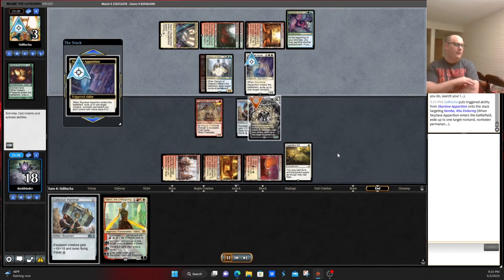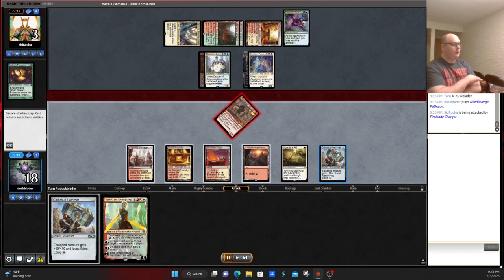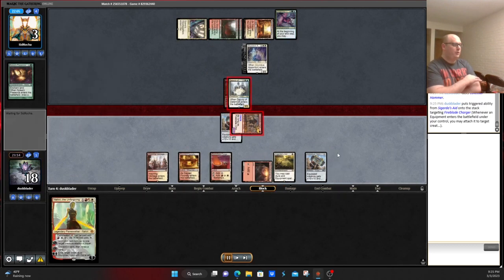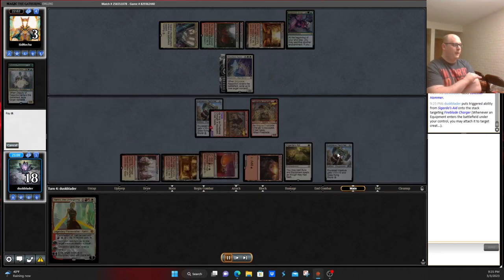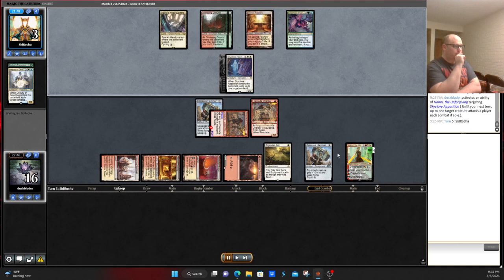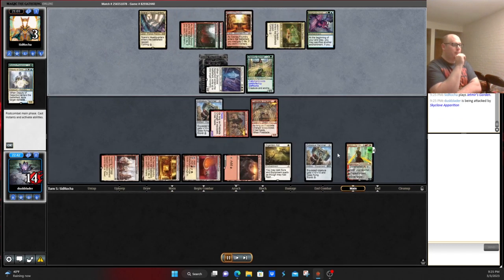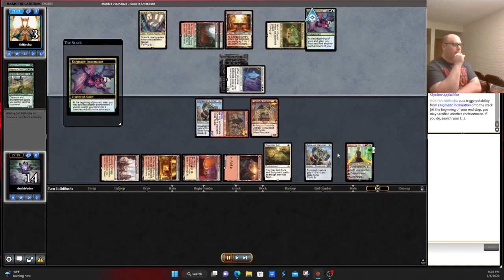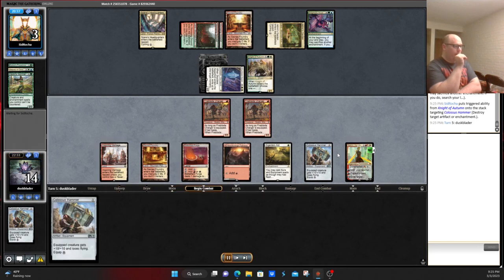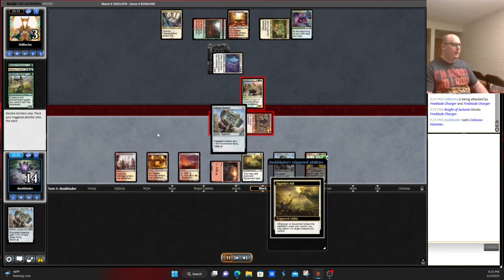Presumably go get Sky Sovereign. We go ahead and attack with the Fireblade Charger — they have to block because if we have a hammer, they're dead. They block. We equip hammer. Have a second Fireblade Charger now. Play Nahiri because why not. Opponent plays Destiny Spinner. They're forced to attack because of Nahiri's ability. They sacrifice Destiny Spinner for Night of Autumn. We then draw our third copy of hammer here. Opponent blocks. We equip the one that is not blocked and they die.